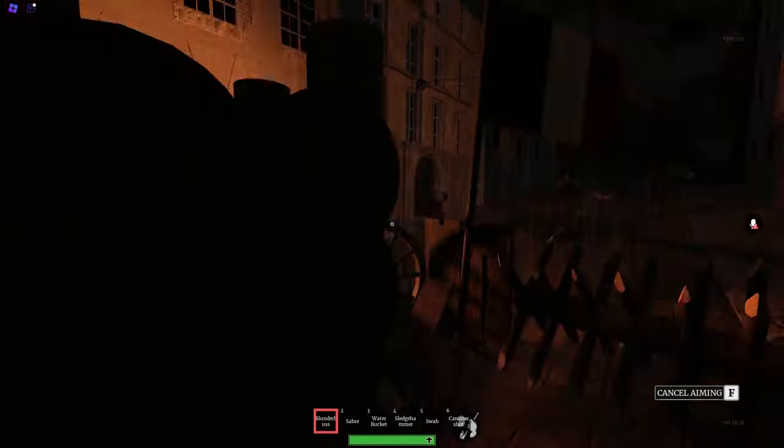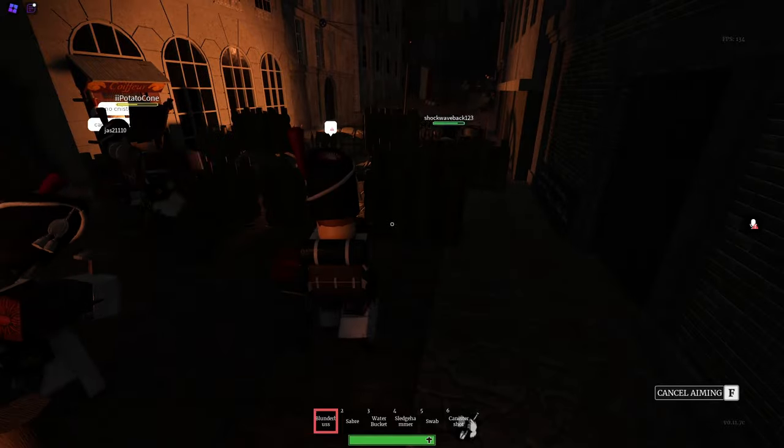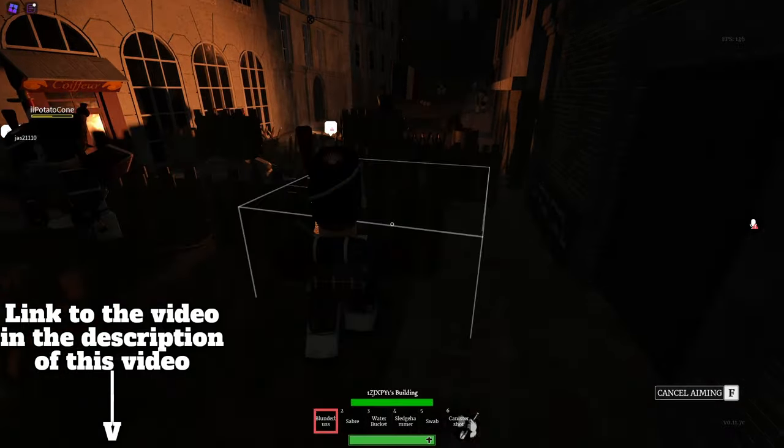Seaman have shotguns and lion infantry have guns that fire in a straight line. After you're done watching this video I would recommend watching my lion infantry guide as well, since you will learn a lot from that video too.